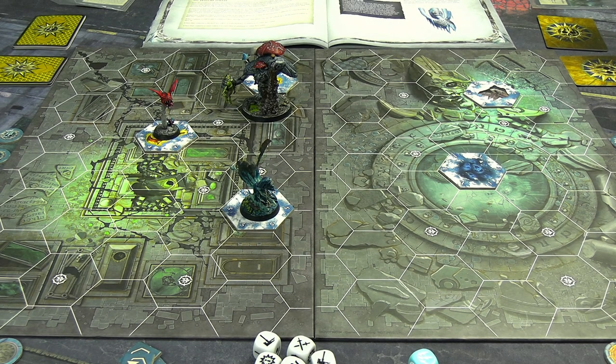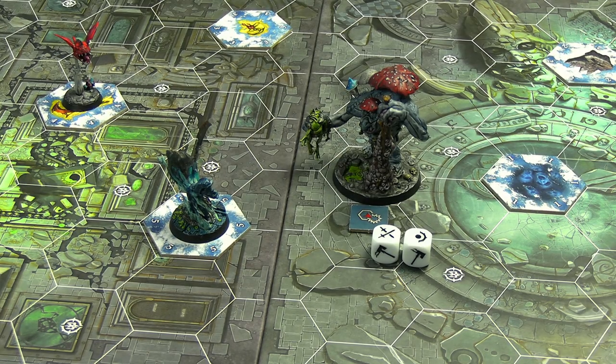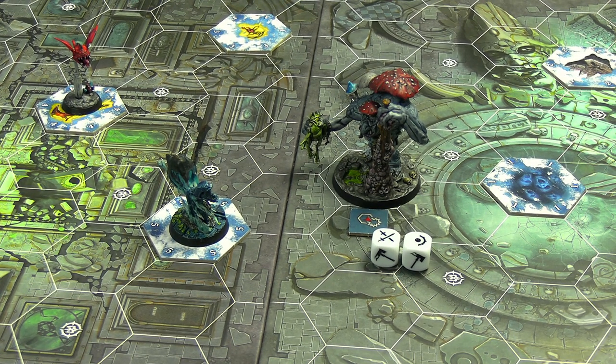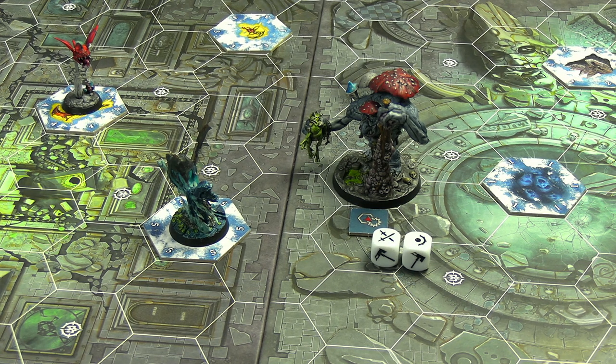Here's the board state at the top of round three, the final round. It's Molag's Mob taking first activation - probably going to try and murder Drepper. Molag did a charge action to go after Drepper, but he rolled two dice and whiffed entirely. In the power phase, glory was spent to give him the Grump upgrade - purely for the fun art on the card, and it won't be relevant for the rest of the game.